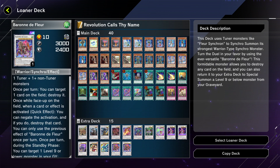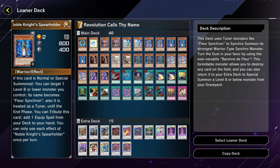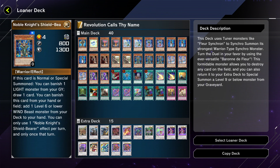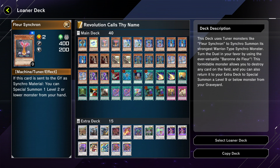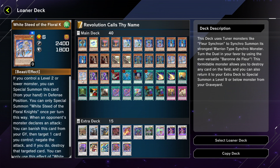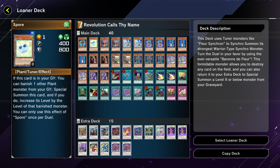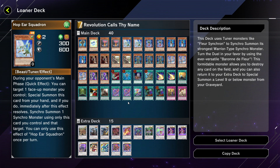Even if you get Chevalier out, she's essentially just like a Sheen with that level six synchro effect — once per turn quick effect to negate a spell or trap and destroy it. It's not a bad effect, but the hoops you have to jump through aren't worth it. Baron de Fleur's omni-negate, destruction, and Monster Reborn effect are all much preferred. The deck also plays some Noble Knight stuff, Necro Synchron as an upgraded Fleur Synchron, and oddly a couple of plant monsters.